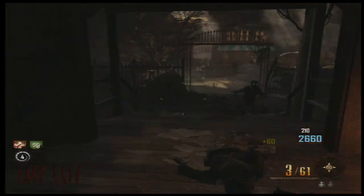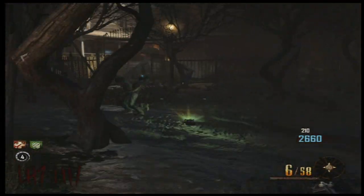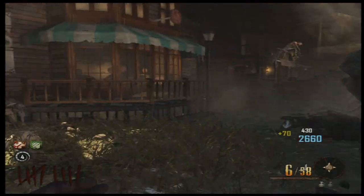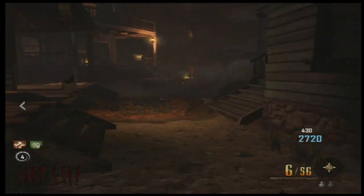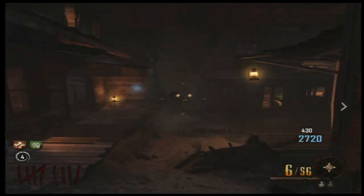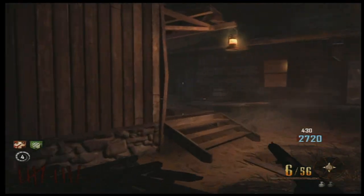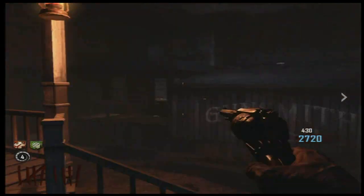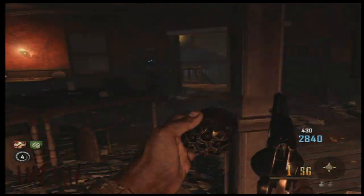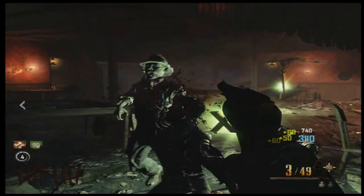Ways to check to see if you charged it all the way: you either hear Maxis talking in the background, or you can just go check to see if the purple lantern buildable slot is on the roof here, which is over by the saloon. I'm looking up on that roof — see the white slot? That is actually where the buildable spot is. When it's fully charged, that will appear, and it will only appear when it is fully charged.